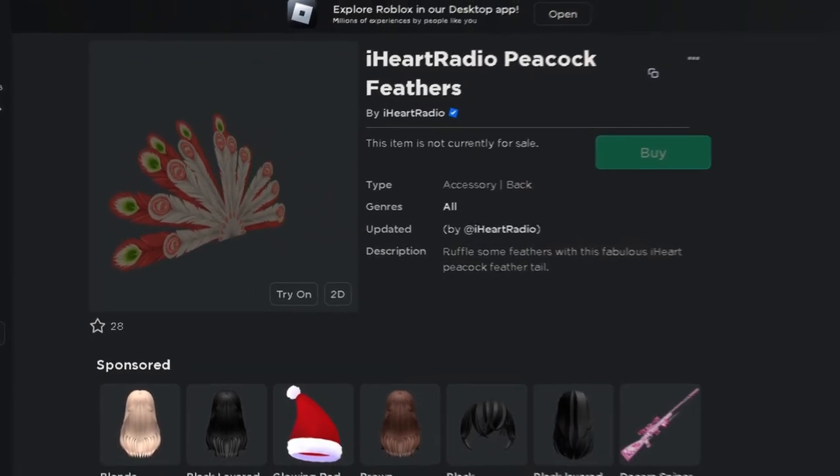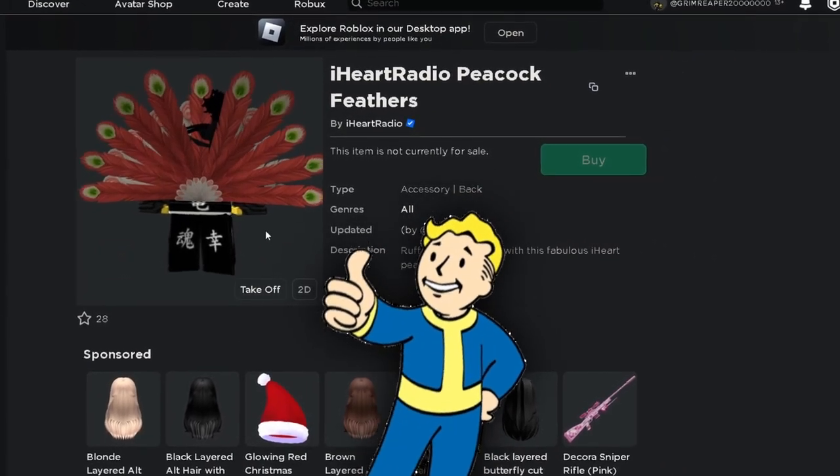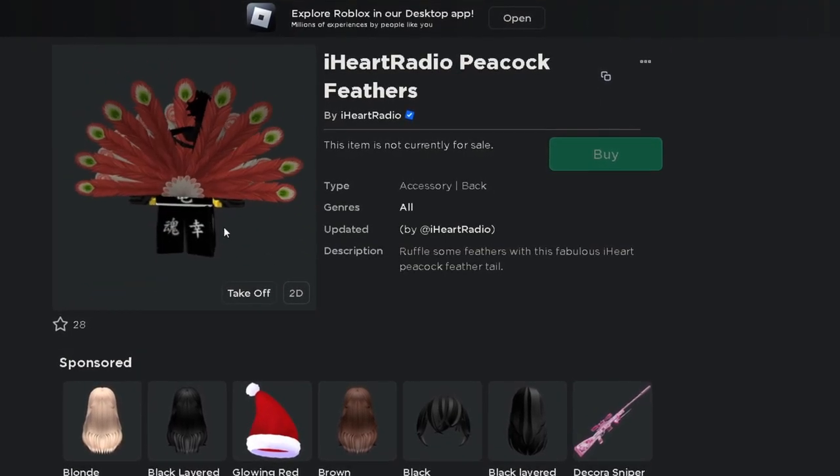Hey, so this is the item and this is what it looks like on my character. It looks pretty nice — like peacock feathers — and it's pretty well made. Anyway, here's how to get it.